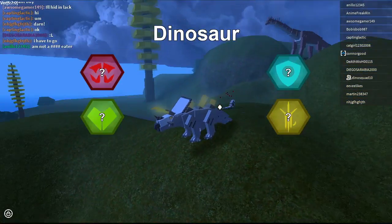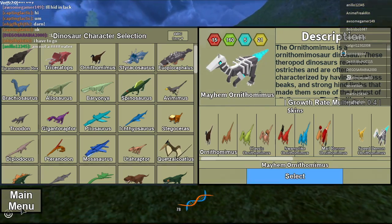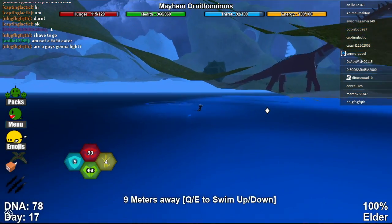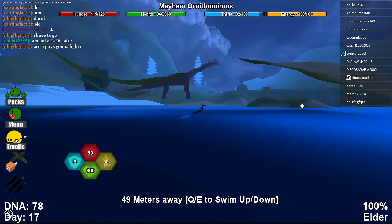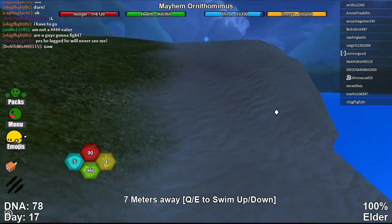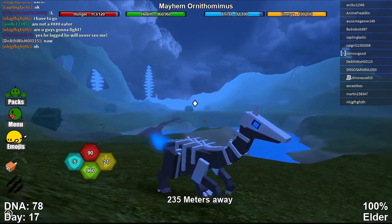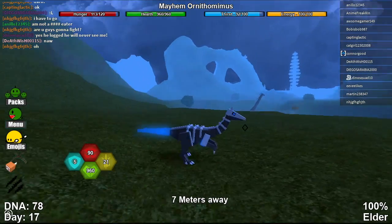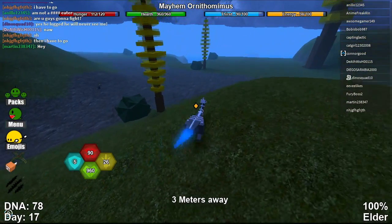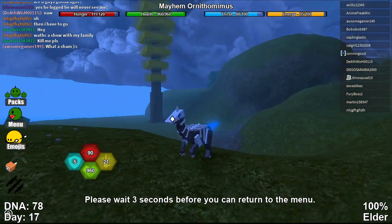The next one will be Mayhem Ornithimus. Here's the Mayhem Ornithimus — it's a really cool... oh, a glitch, why am I stuck in the ground? This thing's really cool. With the mayhems there's always like one part of it that glows, so that's really cool. Too bad I don't have the Mayhem Gojisaurs to show you guys. I really like this thing. Its attack animation, it like pecks at you, and this one goes really fast, so pretty cool. And it's also an omnivore, so that's a plus.